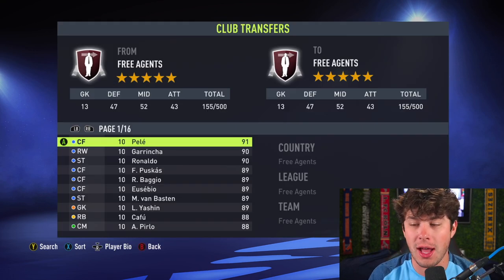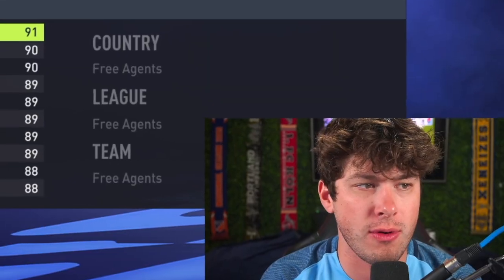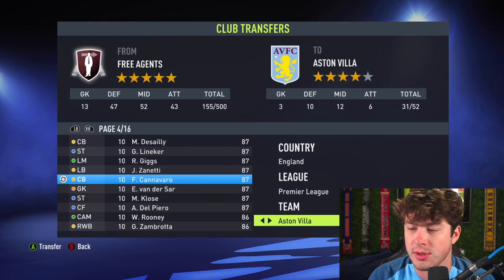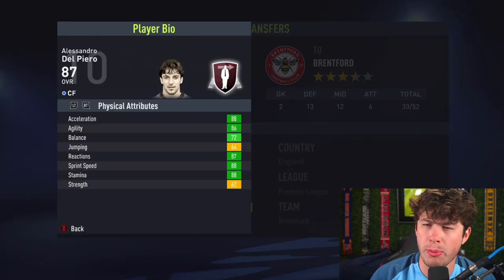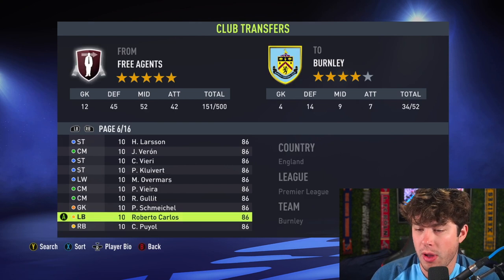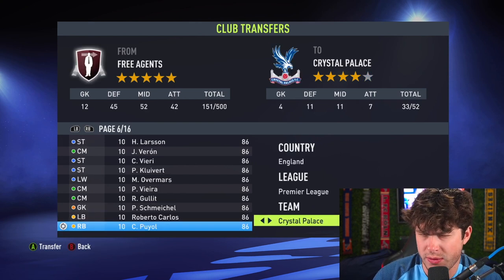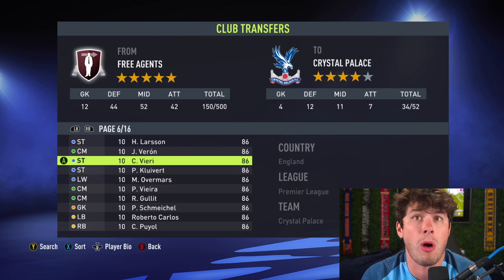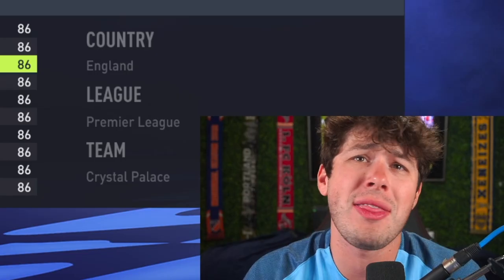I've added a lot of players to their iconic clubs, but let's add some players to some teams who they never played for. I'm just gonna be throwing out icons to random Premier League clubs. Villa, you get Canavaro. Del Piero, I guess Brentford. Yettle to Brighton. I'm just gonna do this for every sort of smaller, outside of the top teams — give them all at least one icon. Let's spread the love a little bit here.